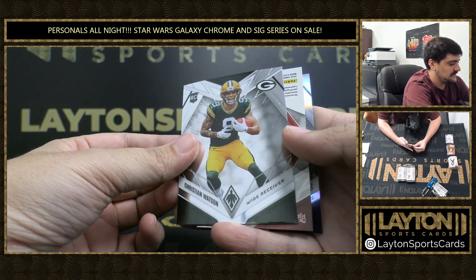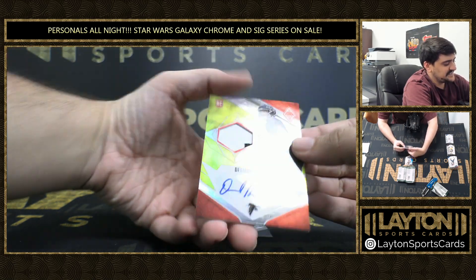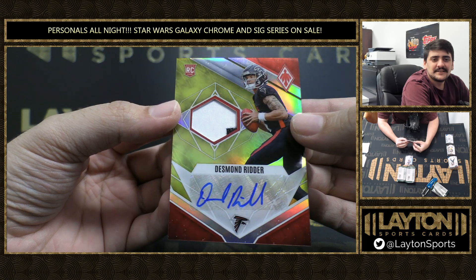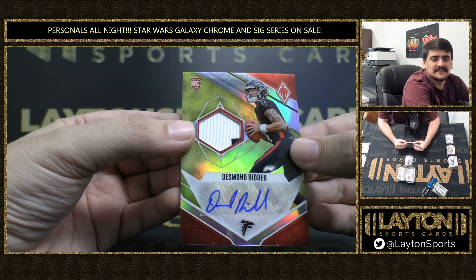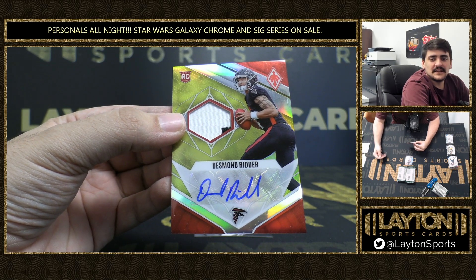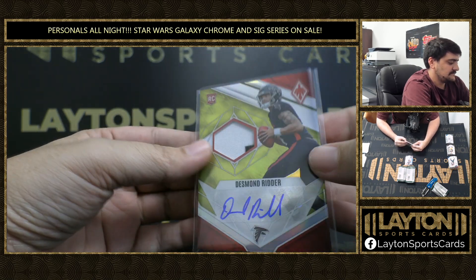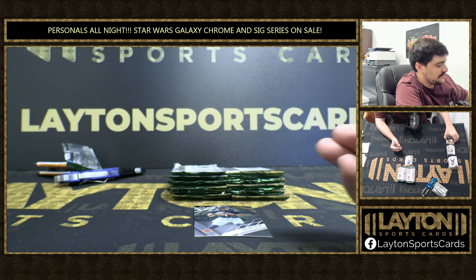Christian Watson rookie. To 75, we have an RPA of Desmond Ritter. Here we go, M-Dub, that's yellow. 42 of 75. Nice couple boxes. Nice little number patch there as well. 42 of 75 on the Ritter.